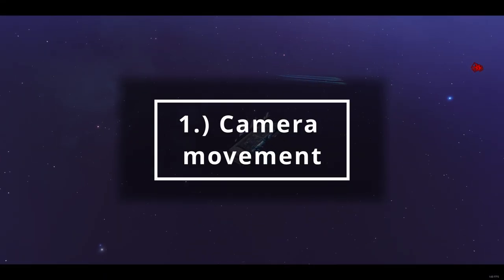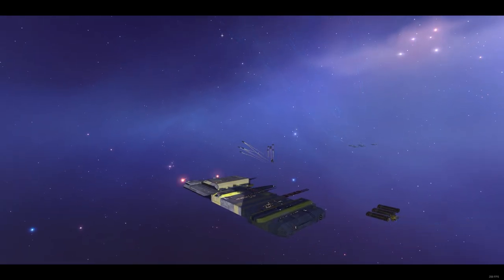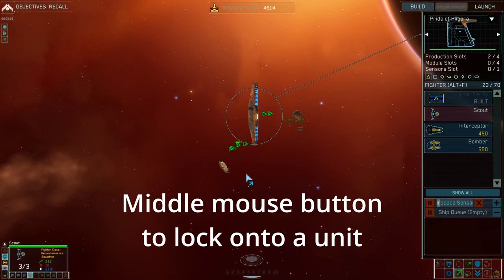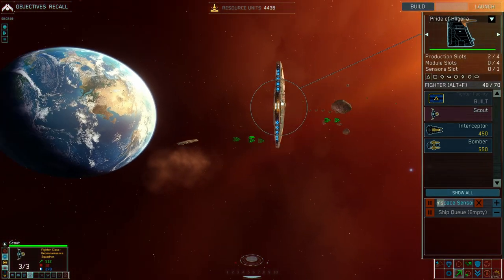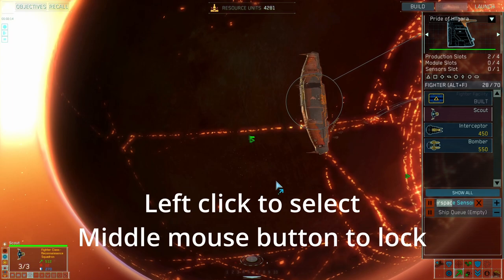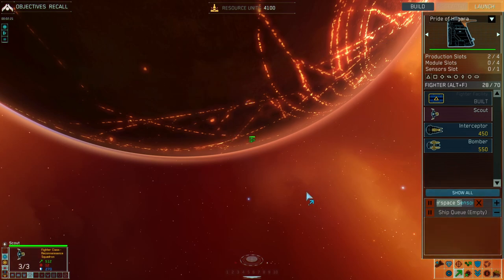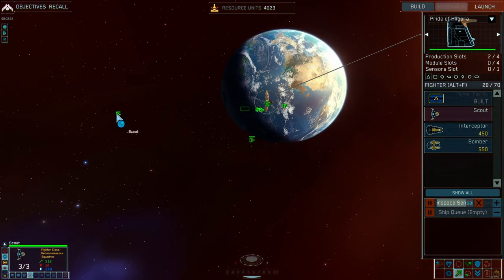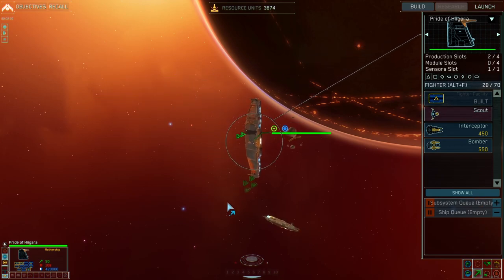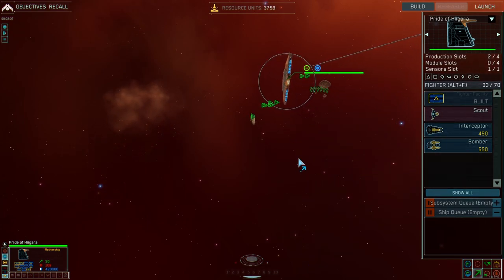Let's get stuck in and start with camera movement. Controlling the camera in 3D space is confusing, but the easiest way is to use the middle mouse button to lock onto a selected unit, and of course you can use right-click to rotate the camera. You can flick between ships very easily this way — select them and right-click. You should really be doing this 90% of the time during Homeworld and it makes the navigation so much easier.